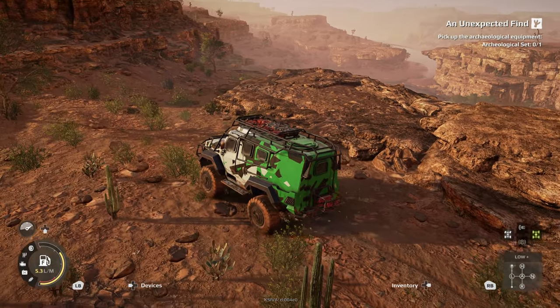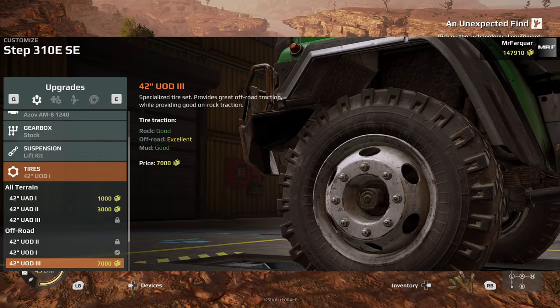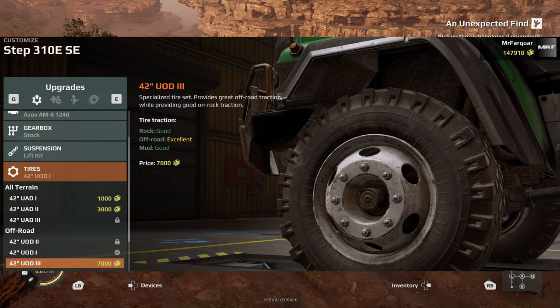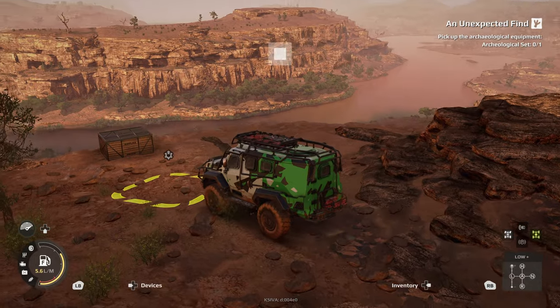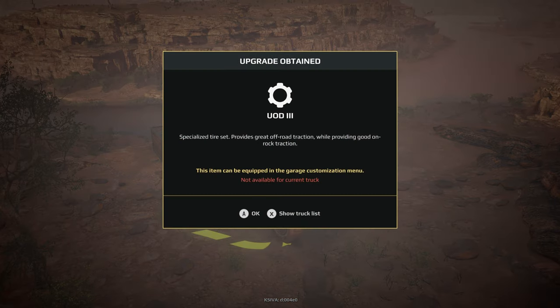Hello and welcome to this quick guide on how and where to locate the much sought after UOD3 Scout and Truck Tyres in Expeditions and MudRunner game. I first found this upgrade while out working the Unexpected Fiber Expedition in the Grand Canyon, so I thought I'd share with you guys.